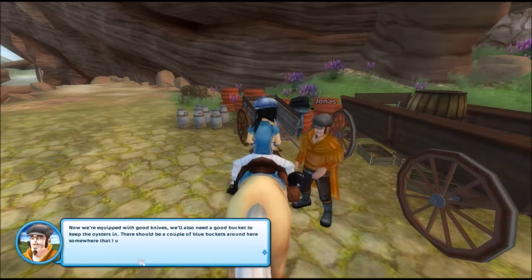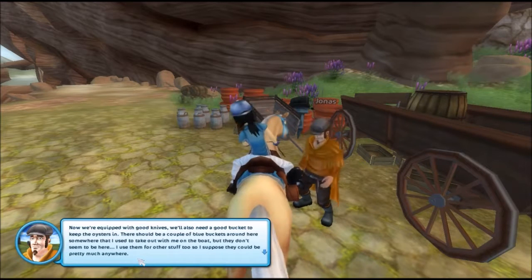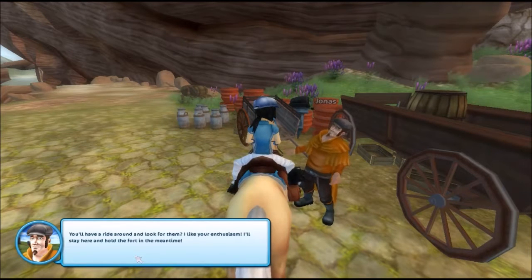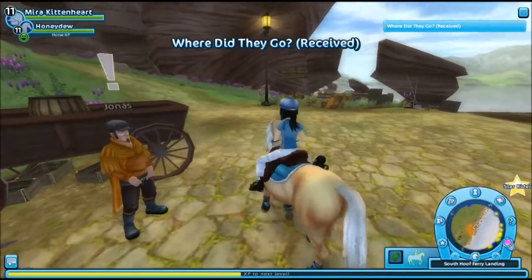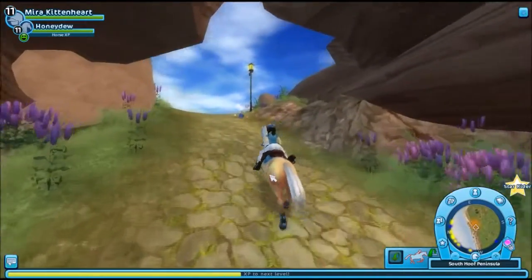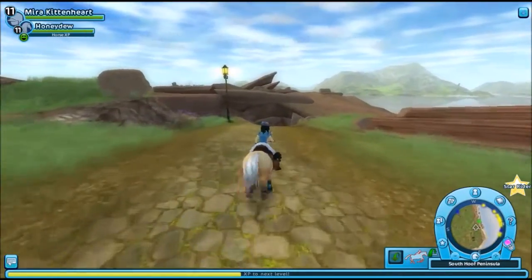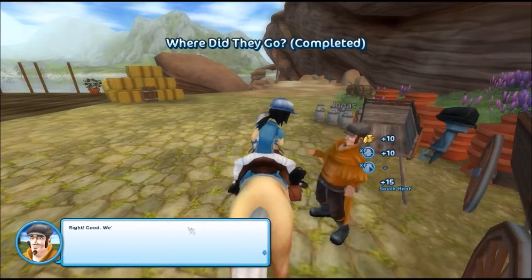"Now we're equipped with good knives. We'll also need a good bucket to keep the oysters in. There should be a couple of blue buckets around here somewhere that I used to take out with me on the boat, but they don't seem to be here. I used them for other stuff too so I suppose they could be pretty much anywhere. You will have a ride around and look for them." Hey, I know where the buckets are because I rode right past them twice already. Yes, here's one, and the other one!